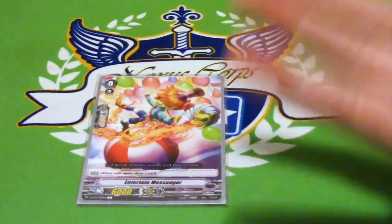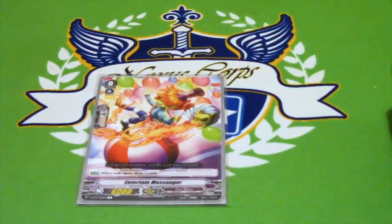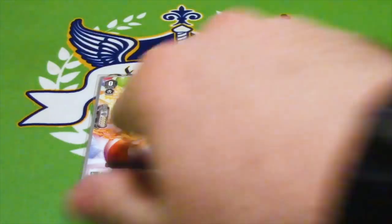Our starter is Entertain Messenger, like every other starter. When you ride on top of him, you draw a card. It sucks that they didn't bring back Hades Ringmaster from BT03 way back in the day, but it does what it does.